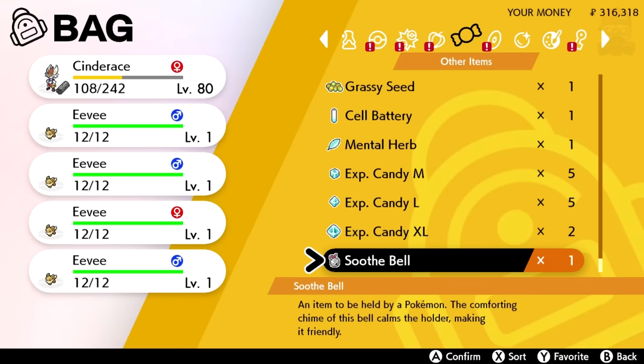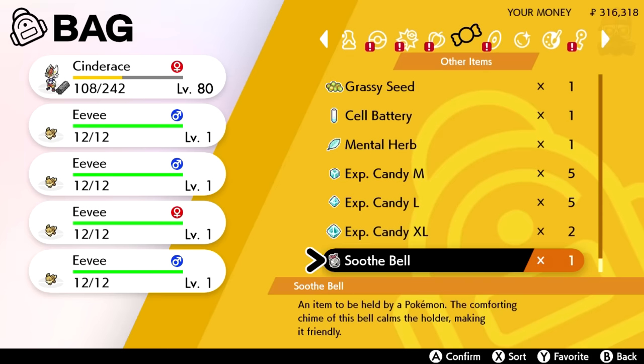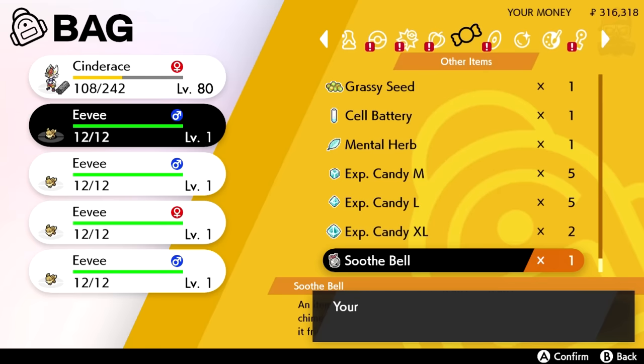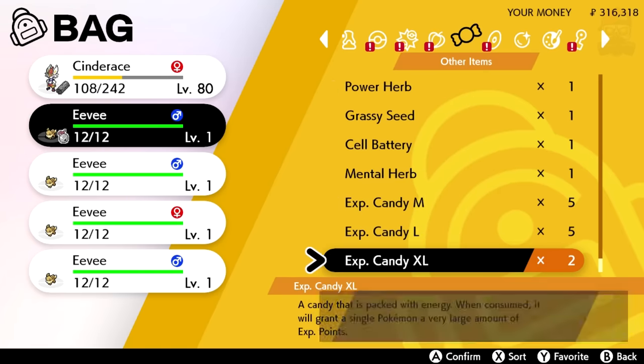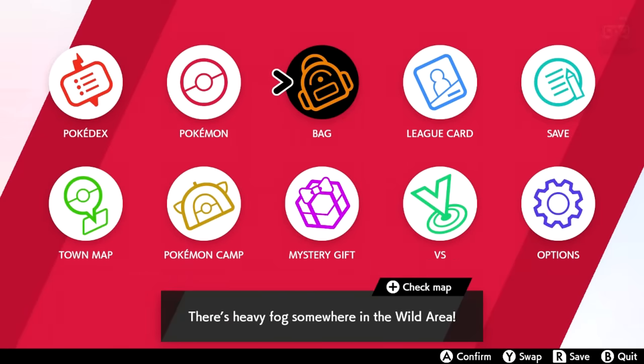To give your Pokémon the Soothe Bell, go into Other Items under the candy icon in your bag, click Soothe Bell, and give it to your Eevee. Your Pokémon is now holding the Soothe Bell, and that is going to increase its friendship level and make things a little bit easier for you.